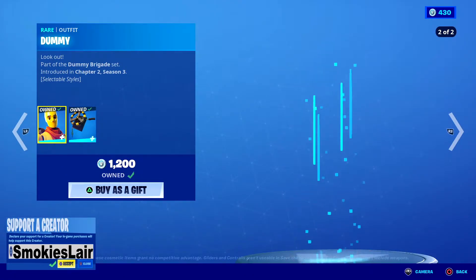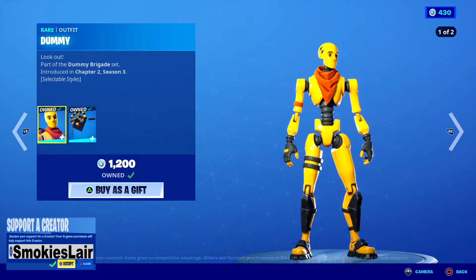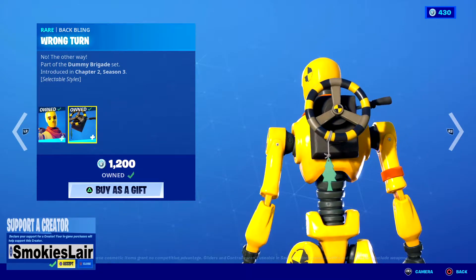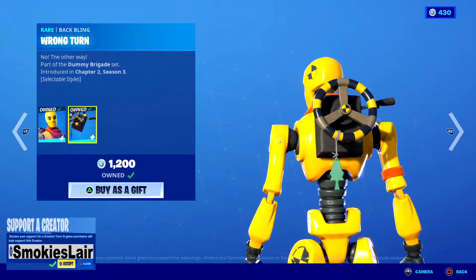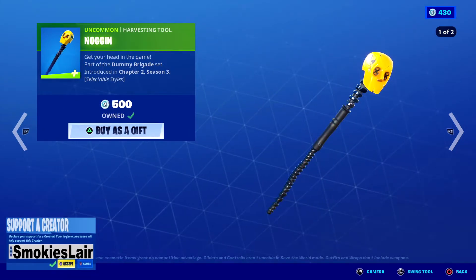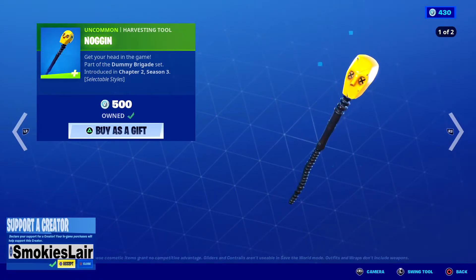Dummy is awesome — the carbon fiber style is my favorite, I love it. The back bling does the same exact thing: you got the regular style and the carbon style. Next up we got Noggin, let's see what this sounds like — got the carbon style as well, love it guys.